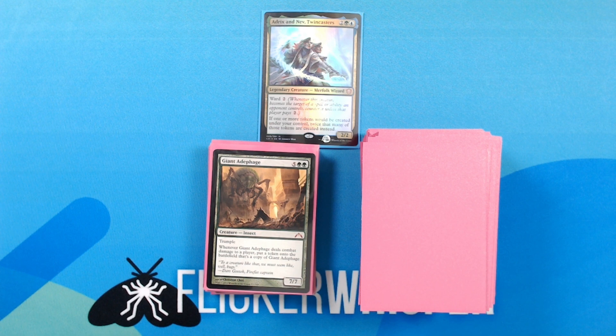And then our last creature is Gigantosaurus — wait, Giant Adephage — 5 green green for a 7/7 Creature — Insect. Trample. Whenever Giant Adephage deals combat damage to a player, put a token onto the battlefield that's a copy of Giant Adephage. Another one that is pretty easy to exploit with the token doubling effects — if you get through even once you're just off and running, creating multiple 7/7s per turn as long as you can get the combat damage through. That is it for the creatures.